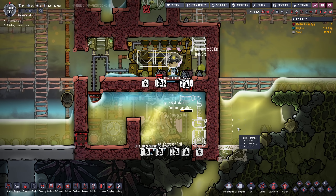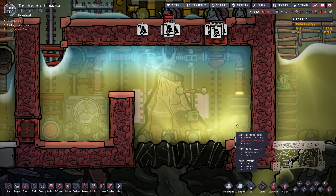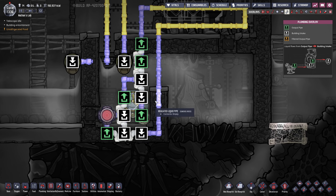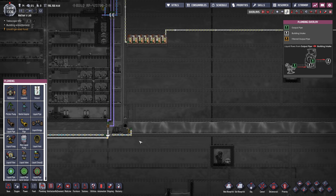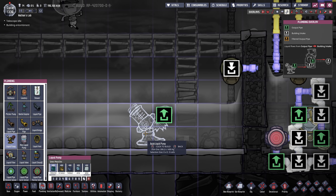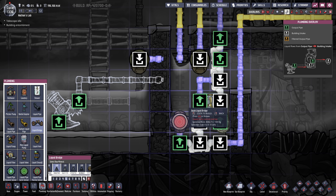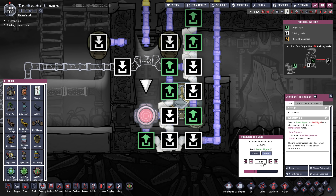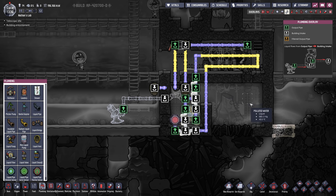The volcano is gonna erupt in 1.6 cycles. We might just be able to do this! I would love for my duplicants to pick everything up, but I think more efficient would be to just set the conveyor loader to pick up everything and let the autosweeper take care of that. So technically we should be able to close this off. I still need to fill up the cooling loop. Maybe with a liquid pump — though this is a mixture of polluted water and normal water, and I'm not sure I want that. So I'm gonna just set up a pump here. I definitely want to fill this up with a bridge so it doesn't fill up the loop entirely. And I want to make sure it doesn't go through the aqua tuner — so let's set something unrealistic, like below minus 100 degrees, so it will never send the green signal. We can then fill up the shorter version of the loop.